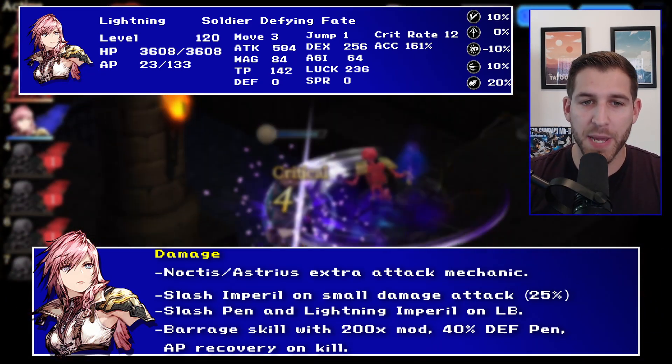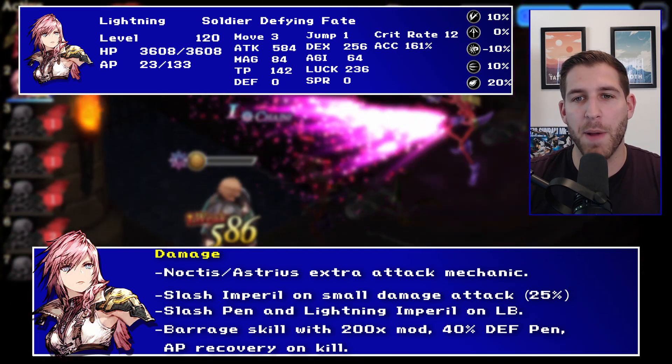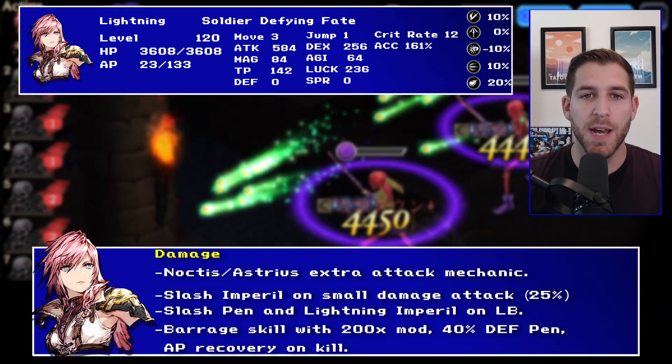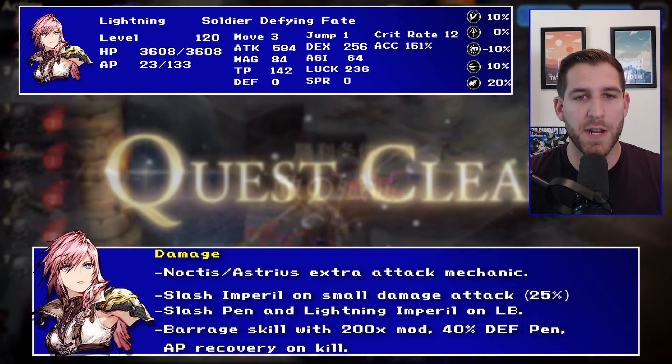She's also got a slash and peril on her small damage attack — that bread-and-butter six-use small AP attack. She even has slash penetration and then Lightning and peril on her limit burst. Now she doesn't have any slash penetration anywhere else on her kit, so you're going to have to supply that externally. But the fact that she does have access to it and it is a three-turn buff — that is a big deal.